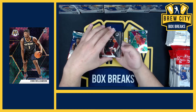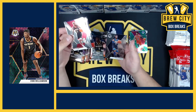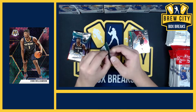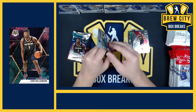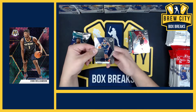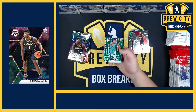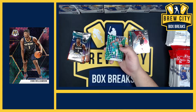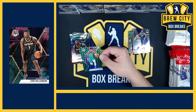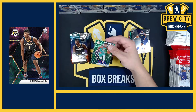Dwight Howard, PJ Tucker, Dwight Howard Jam Monsters, and Jaylen Noel Timberwolves rookie. Also, if I don't hit a Zion, you guys might hit a Zion. Paul Milsap, Derrick White Spurs... Ja Morant green! That's dope — that old school Grizzlies uniform, that is sick, dude.